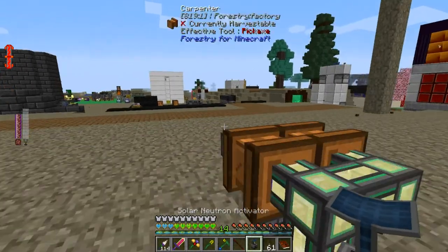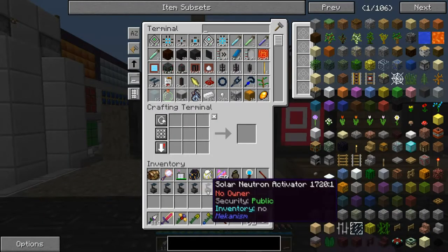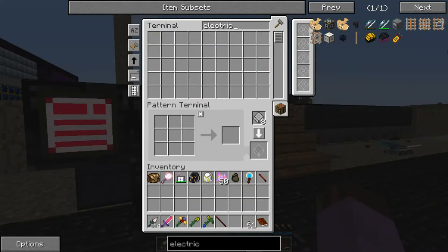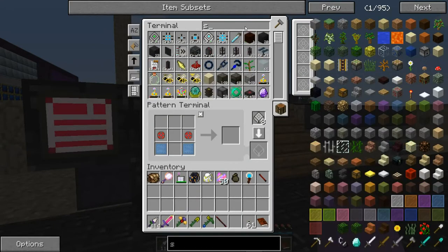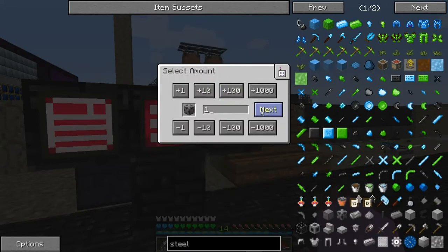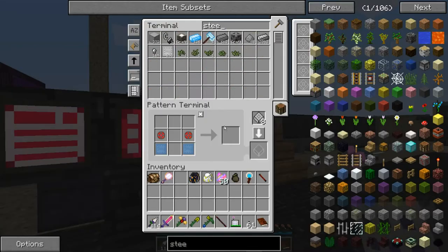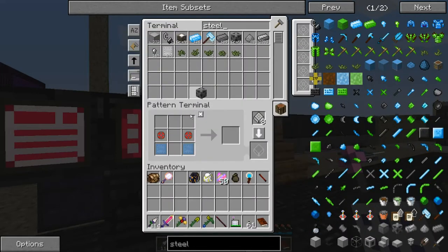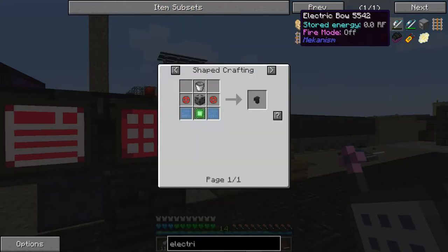Our next fusion fuel is going to be produced again from water, but we're starting with a different production using it. We need to make an electric pump. This is just like a BuildCraft pump, except it uses RF, and it's more consistent, and I don't think it actually physically picks up blocks. It's just so long as it's over an infinite source of water, it produces.